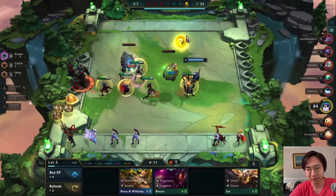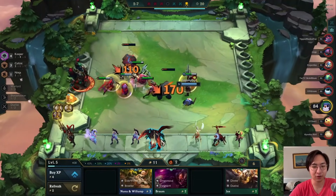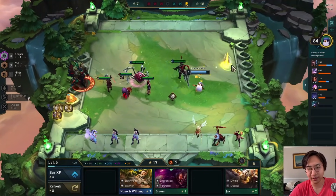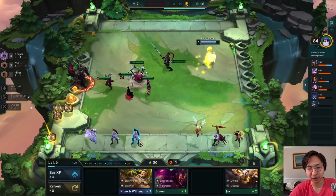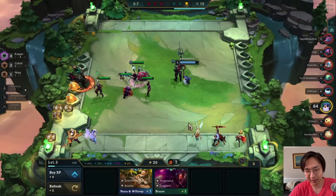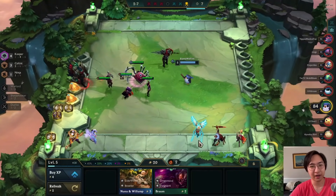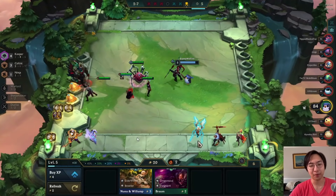At this point we're not really sure what direction we're going — we have a lot of attack damage items. We get a gold orb and a Kayle, so I'm thinking maybe we go Kayle, because we have a Quicksilver already. As long as we get any buildable Kayle comp items — which we do, a Zeke's Herald — it's going to be a decent spot. It's not the best Kayle game because we don't have bows.